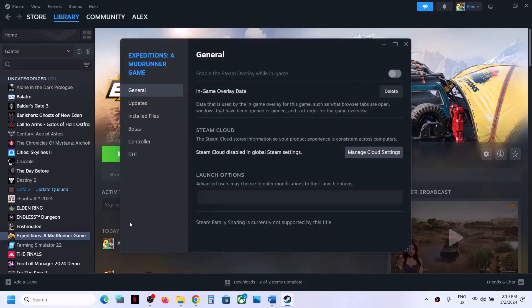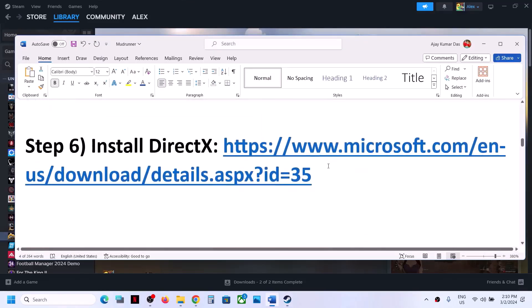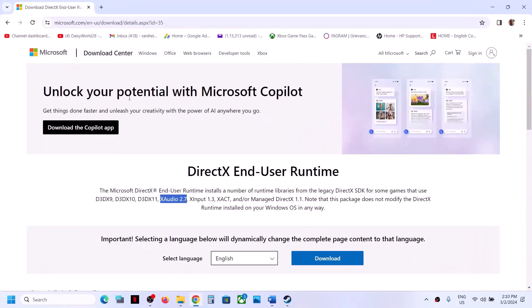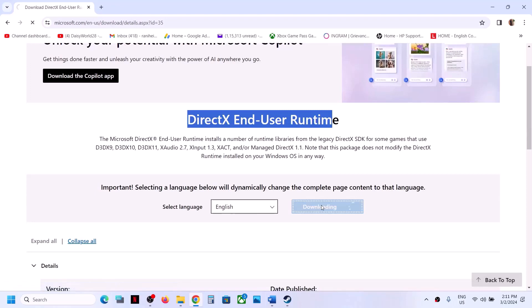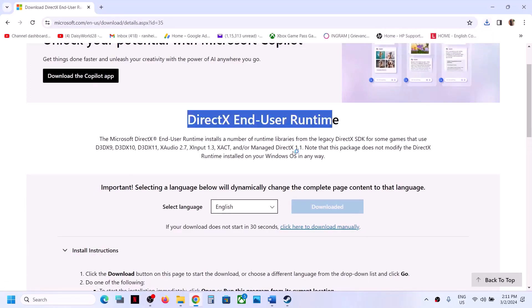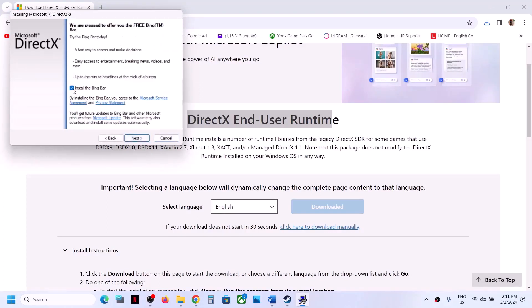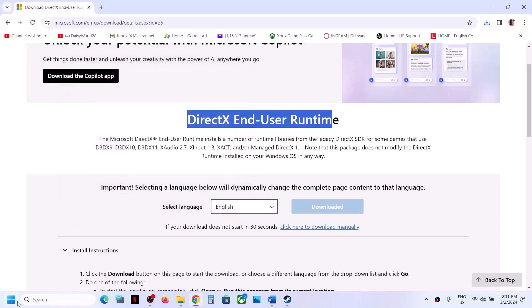The next step is to install the DirectX file. Copy the link provided in the video description and open it in a browser — it will take you to the Microsoft website. Click on DirectX End-User Runtime, then click Download. Once the download is complete, run the exe file, click yes to allow, accept the terms, click Next, uncheck Install the Bing Bar, click Next, and let the installation complete. Once done, click Finish and restart your computer.